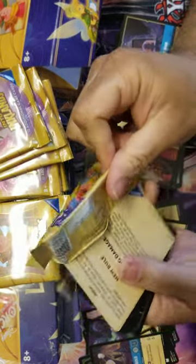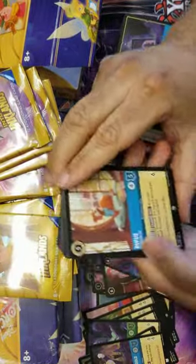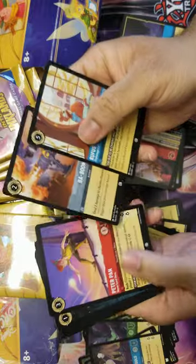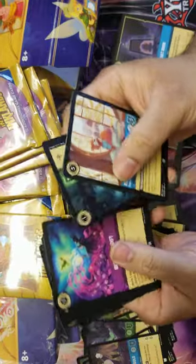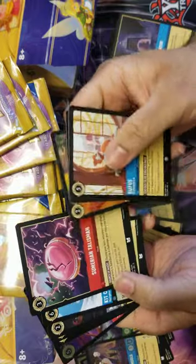Supers definitely seem way more common than last time now. Next pack: Rufus, Baboom, Peter Pan, Deville Manor, Bestow a Gift - another good puppy - Sumerian Talisman, great for red.